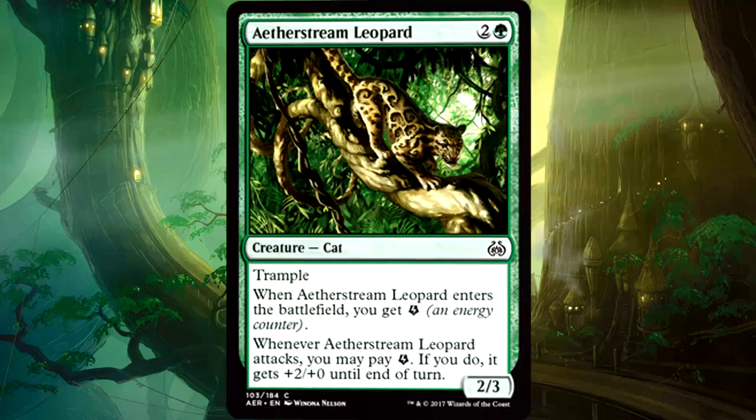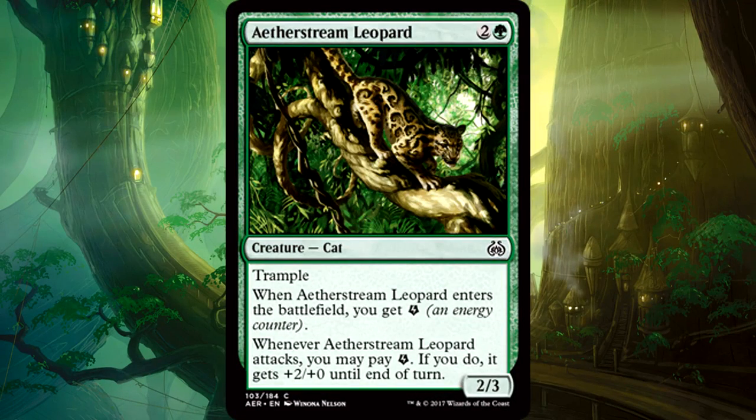Aether Stream Leopard is 3 mana for a 2/3 cat with Trample. When it enters the battlefield you get 1 energy. Whenever it attacks you may pay 1 energy — if you do, it gets +2/+0 until end of turn.